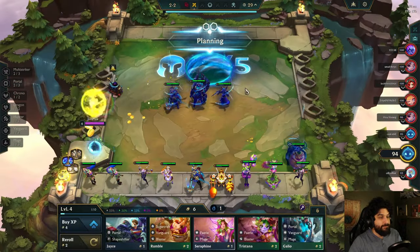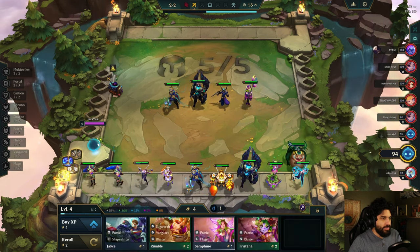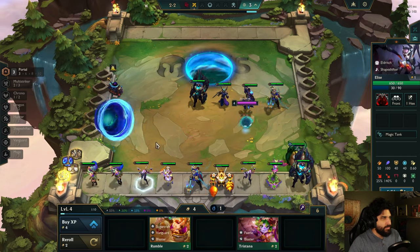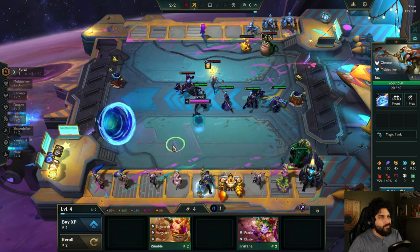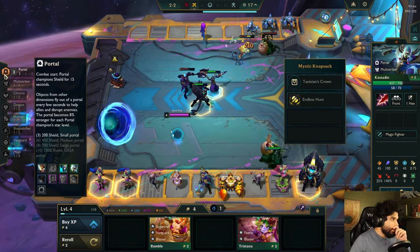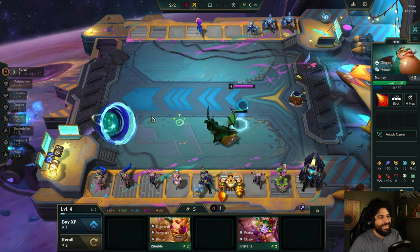Give me something good in the shop. Portal Mage Galio — buy another one of these. I wish I had like another portal or something. There's a Chase right there. Now I need a Multi-Striker. Portal: on combat start, portal champions shield for 15 seconds. Objects from other dimensions fly out — like bombs — every few seconds to help allies and disrupt enemies. The portals become 8% stronger for each portal champion star level. I kind of like that.